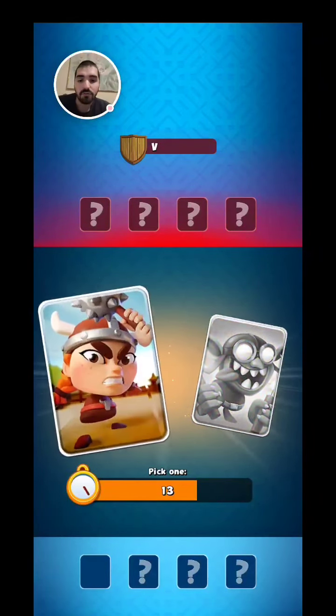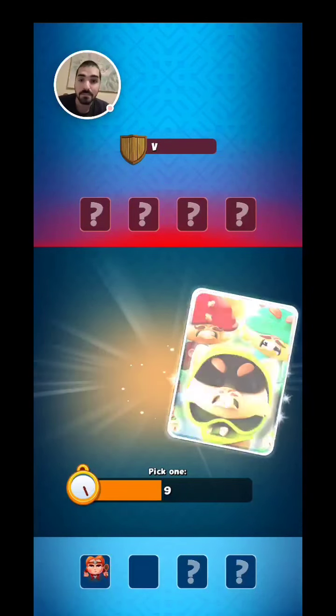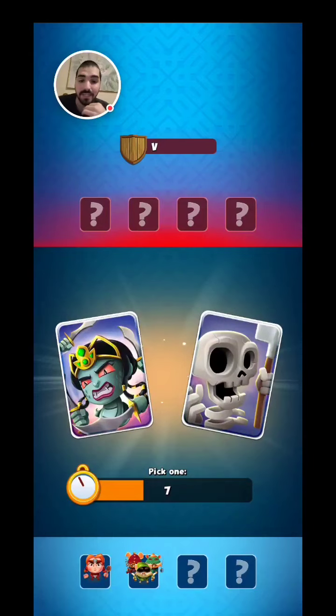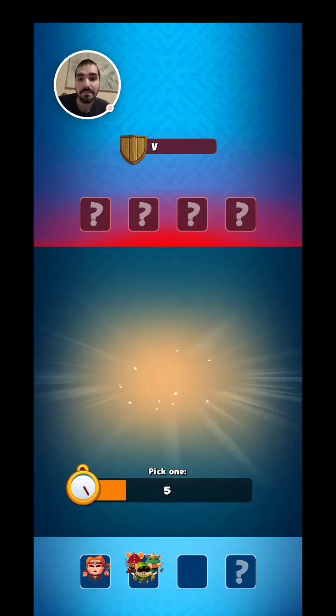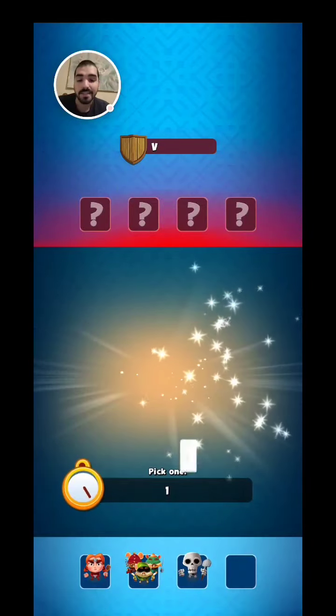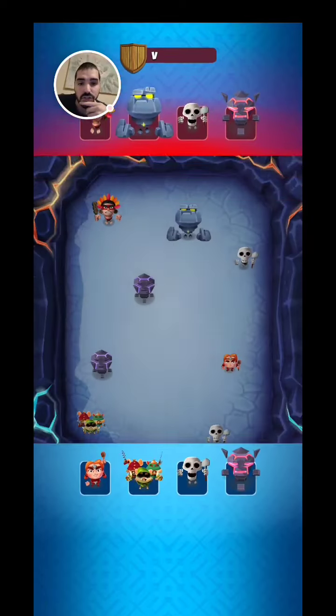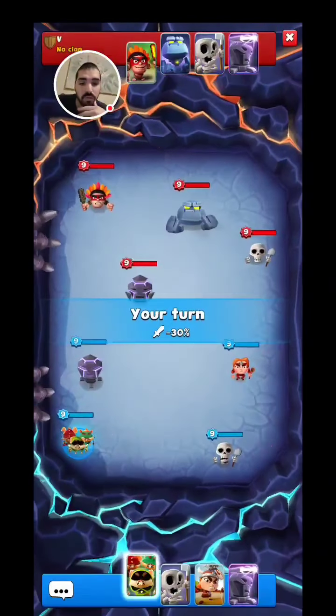Even though the Barbarian got a nerf, we're going to pick the Barbarian. We're also going to pick the Mice Bennett — the Mice Bennett also got a nerf. We'll pick the Skeleton because we don't have anything to use for the Naga. And let's pick the Sentinel because the Sentinel is just too strong.